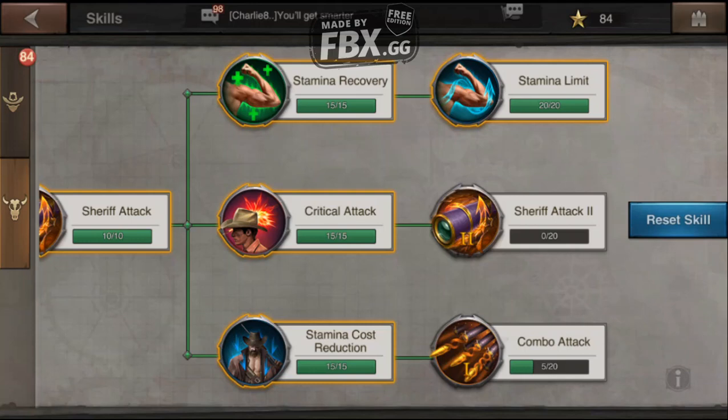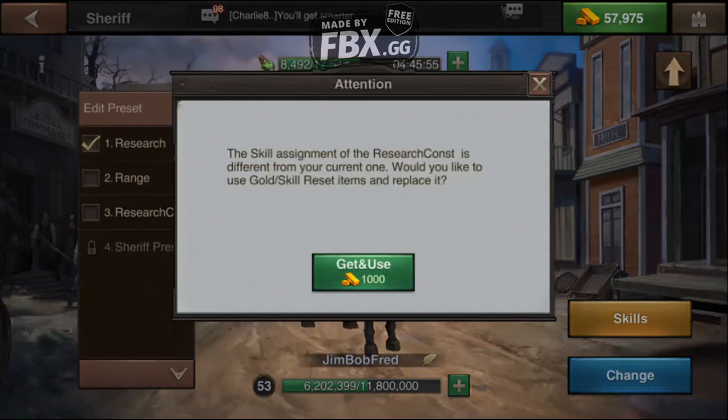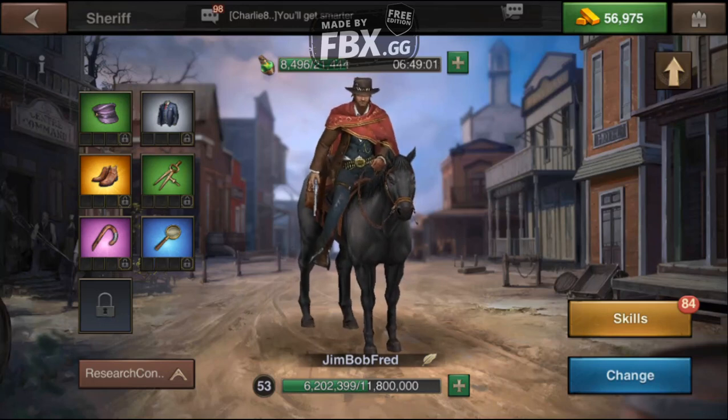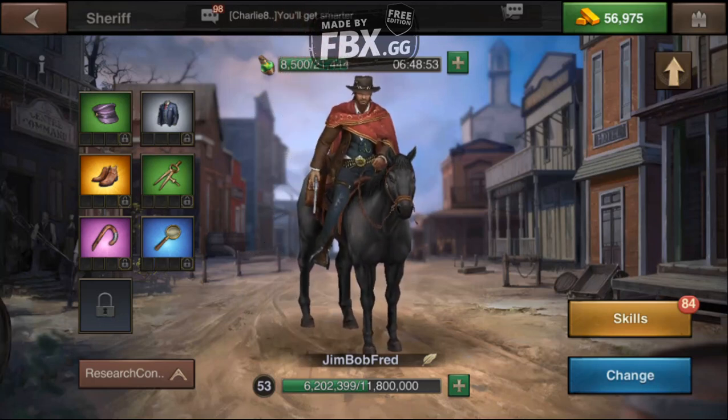That's pretty much how you set up a preset. Now it's all set up, and anytime I select this one it'll be ready to go. From here I can activate my research preset — it costs a thousand to switch — but now anytime I'm doing construction or research I'll get a significant reduction in time because of the gear and skills I've configured. That's what presets are for: they're designed to help you quickly change your sheriff's setup while you're playing the game. If I was going to attack someone, I'd switch to a range attack preset or a different preset I have set up — it's a smart, easy, quick way to get the best bonuses for whatever activity you're doing.